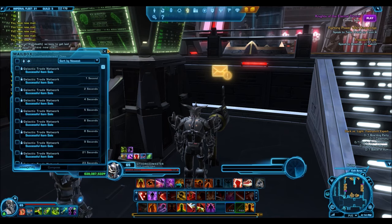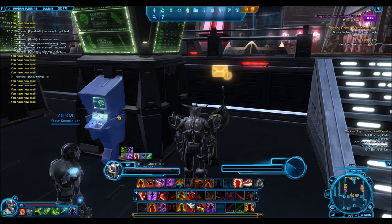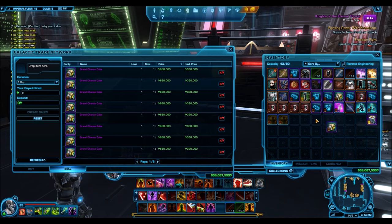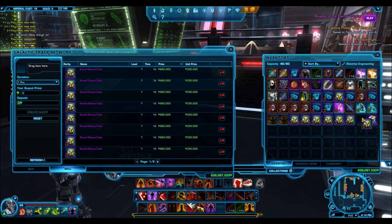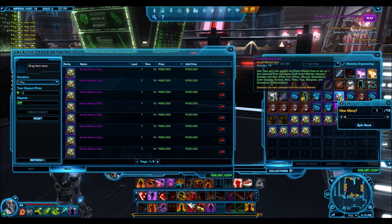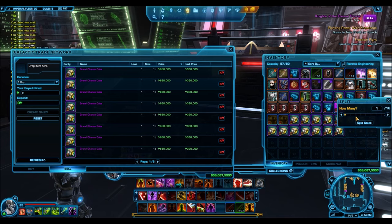That's a topic for after Kotet's release, but for this video we're talking about grand chance cubes. As I've been talking, that mail counter has been going up one after another - that's why I'm calling this the ultimate GTN selling machine. These grand chance cubes are awesome for making credits. One reason I love the alliance packs like the visionary, plunder, and revenge packs currently on blowout sale is because they would drop on average 20-30 grand chance cubes per hypercrate.